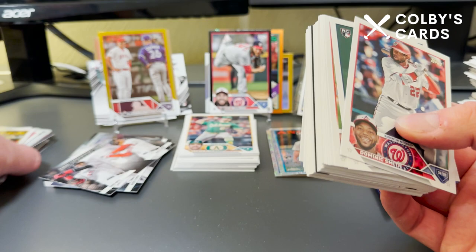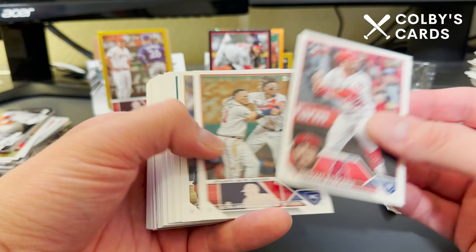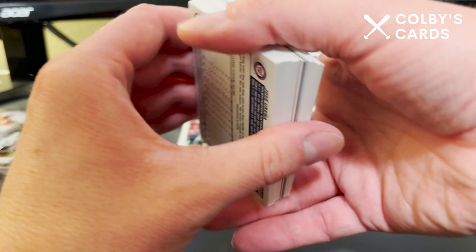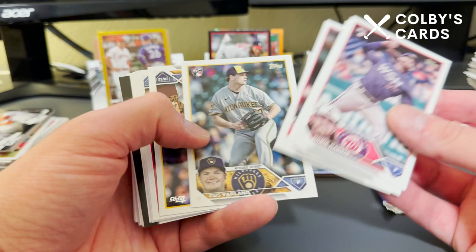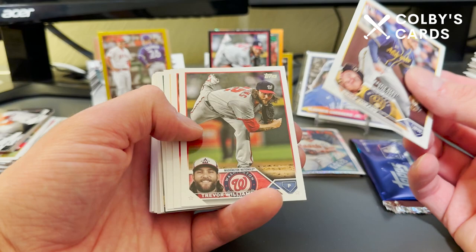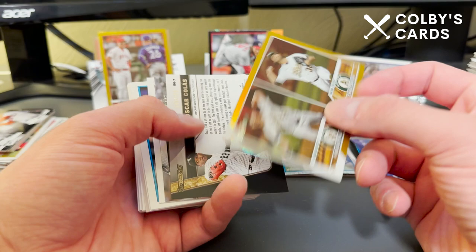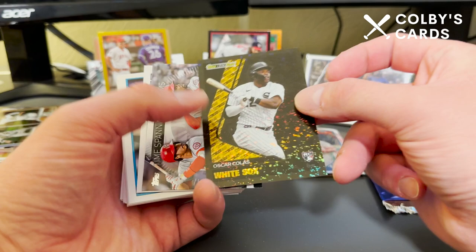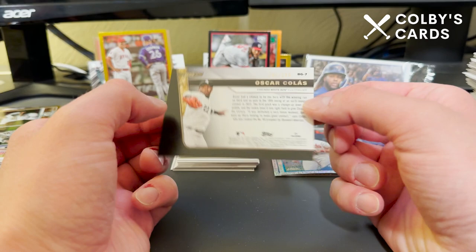This is the last base pack — I might have to go pick up another box because this is insane. Kodai Senga rookie debut. I don't know if I saw the Corbin Carroll rookie debut — and there it is, right there. Christian Pache — plays for the Phillies now, had no idea. Bryce Turang rookie debut. Trevor Williams, Emmanuel Valdez, Mason Miller. And we've got something else numbered: a rookie combos gold foil — actually wait, an Oscar Colas black parallel, 280 of 299!